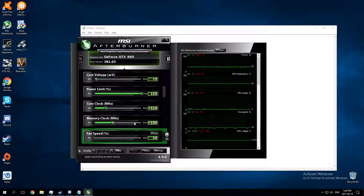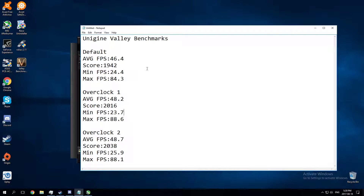I used Unigine Valley to benchmark. These are my scores — default being non-overclocked, straight from the factory: average frames per second of 46.4, a score of 1942, minimum frames of 24.4, and maximum frames of 84.3.